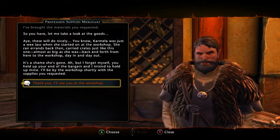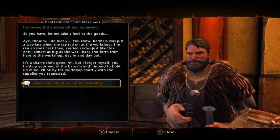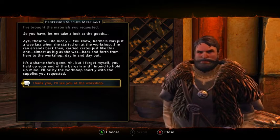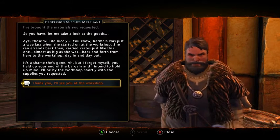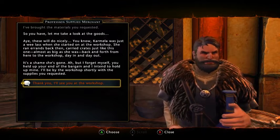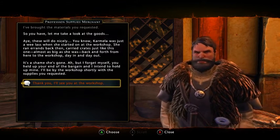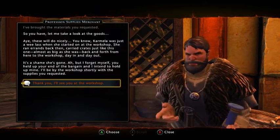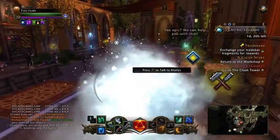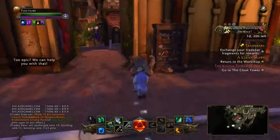He goes on: 'She carried crates just like this one — almost as big as she was — back and forth from here to the workshop, day in and day out. It's a shame she's gone. But I forget myself. You held up your end of the bargain and I intend to hold up mine. I'll be by the workshop shortly with the supplies you requested.' Then you go back to the workshop.